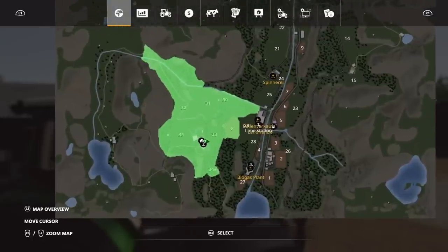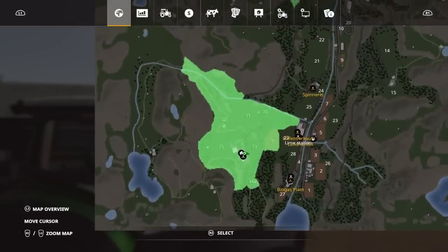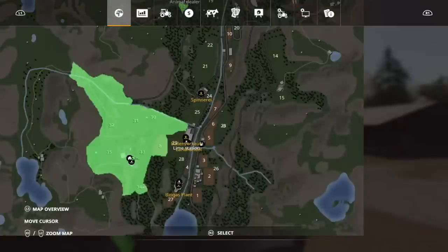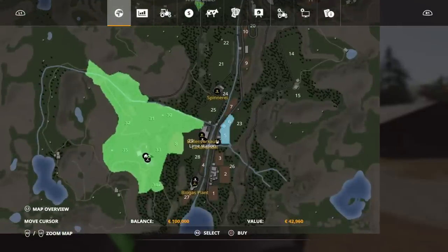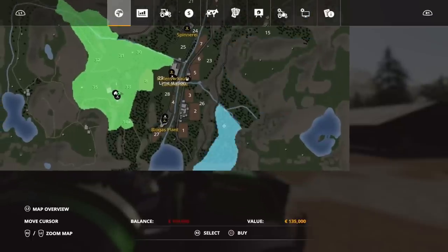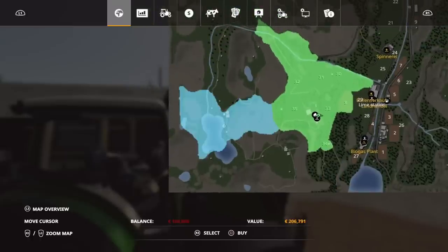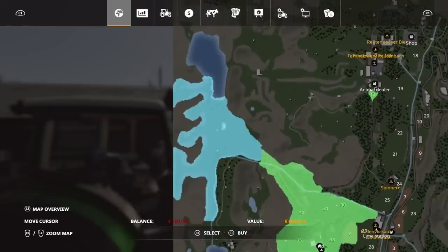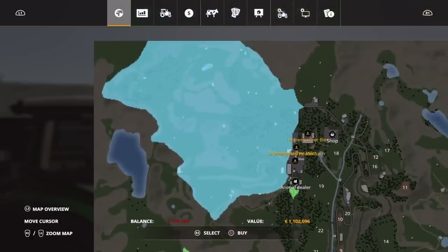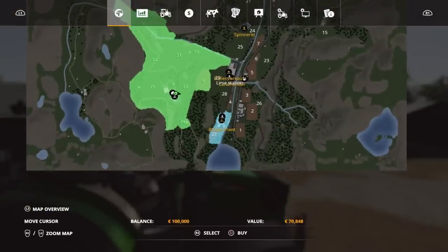This is our main farm. We start with fields 8, 30, 31, 32, 33, 34, and 35. Plots are fairly expensive — 116 grand for one, 42k which isn't too bad. We've got a few small plots to start with, and bigger plots outside with a lot of forestry areas, which I think is brilliant. There are going to be parts where it's very difficult to do anything — livestock would be a great way to go. There's a whole swath of land you can buy; one up here is 1,102,000 — craziness. The biogas plant needs to be purchased; it's just under 71,000.